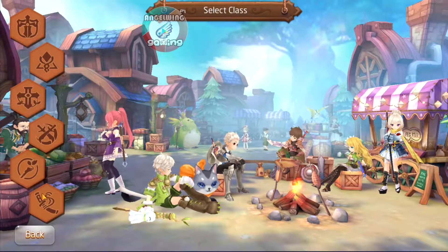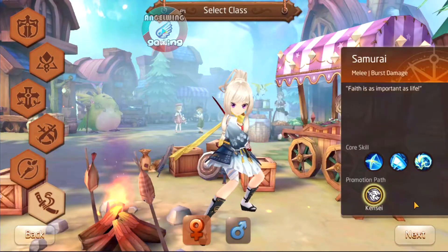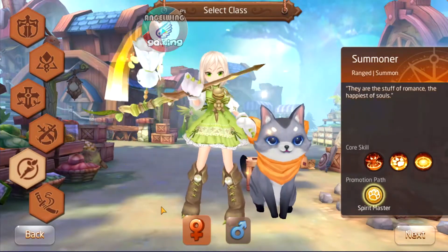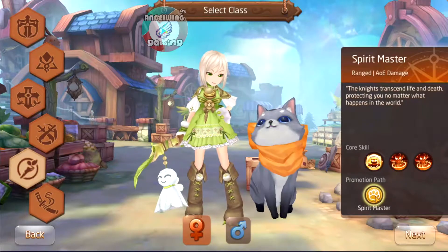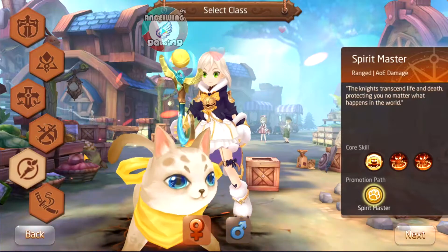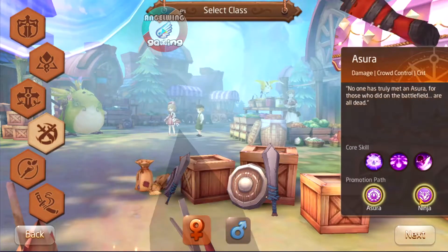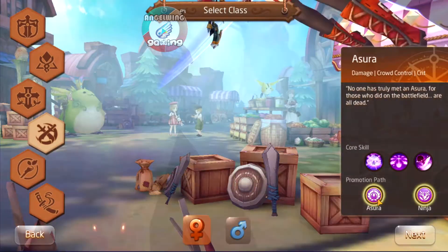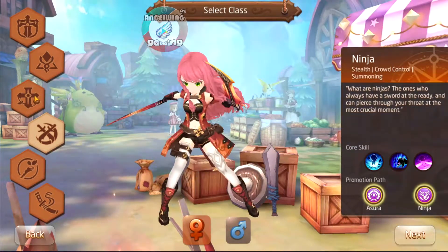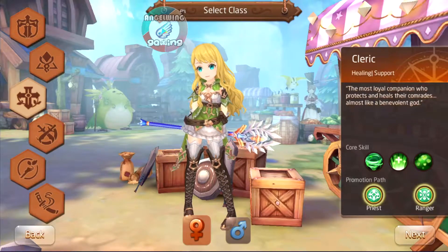We have 1, 2, 3, 4, 5, 6 classes. This is a samurai. This is something like a shaman character — he transforms. This is a dagger one, ninja — ninja or asura, anyway. This is supposed to be a healer, priest, ranger. Nice.